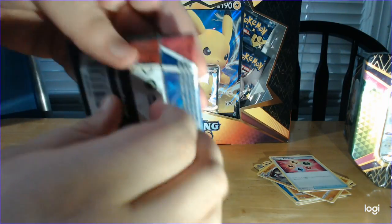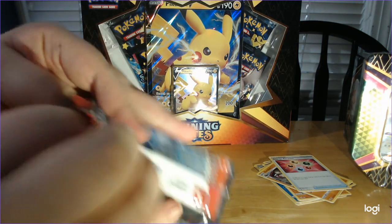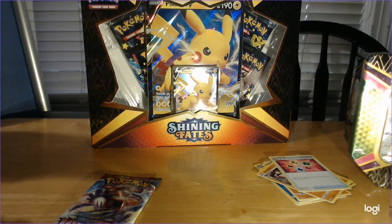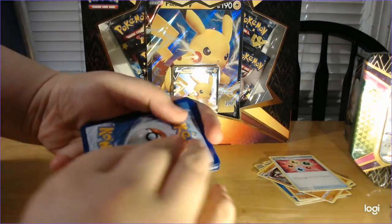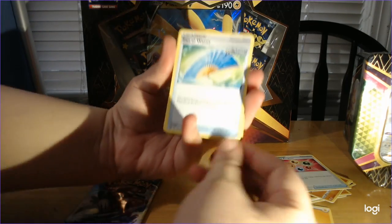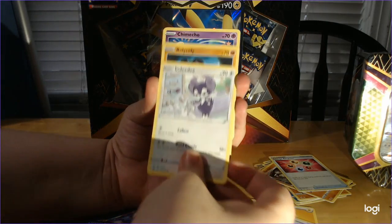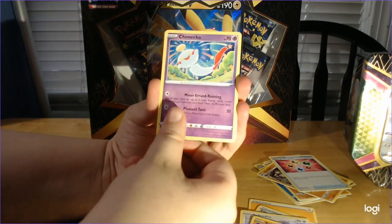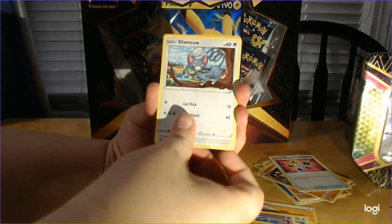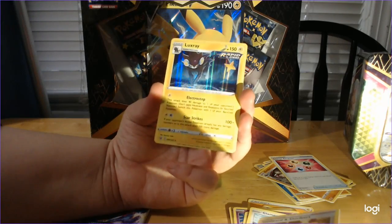Here's the other Empoleon pack. Three to the front, flip the lightning energy. Band of Waves. Dottler — love that bug. Rolycoly. Chimecho. Onyx. Sizzlipede — love the clay art. Glamour Owl. Sordward and Shielbert Reverse Holo. And then Luxray Holo on the end. Rapid Strike. Nice.